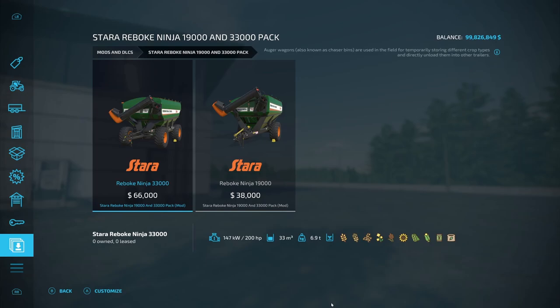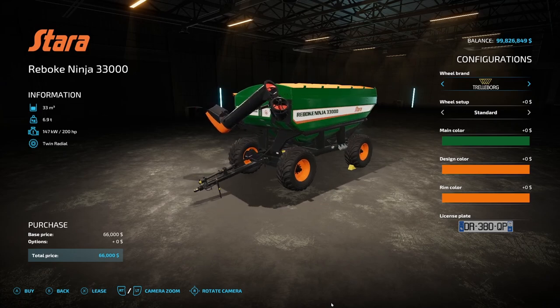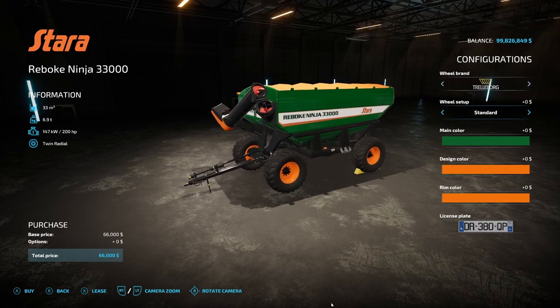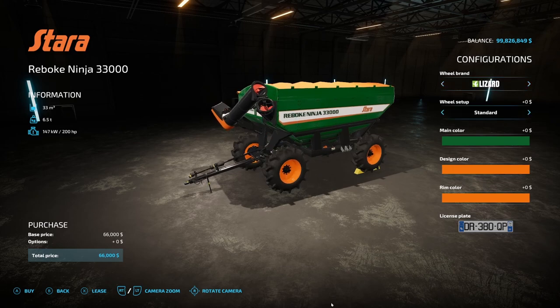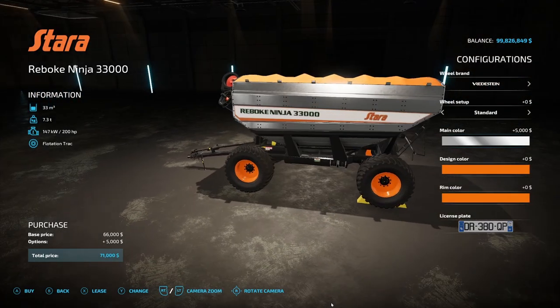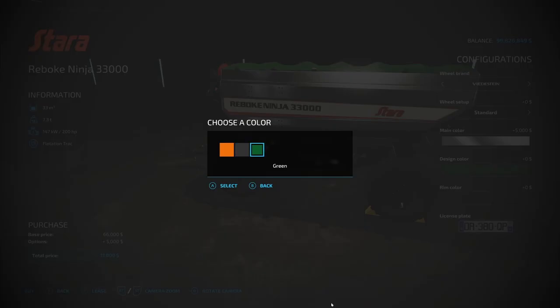Next we have some new augers — the Stara Reboot Ninja 19,000 and 33,000 pack. The larger one holds 33,000 liters, costs $66,000, and requires 200 horsepower. The smaller one holds 19,000 liters, costs $38,000, and requires 110 horsepower. Tire brand options include Wilbrand, Trelborg, Michelin, Midas, BKT, Fridistine, and Lizard. Main color is either green or stainless — the stainless looks amazing. Design color options are orange, black, or green.